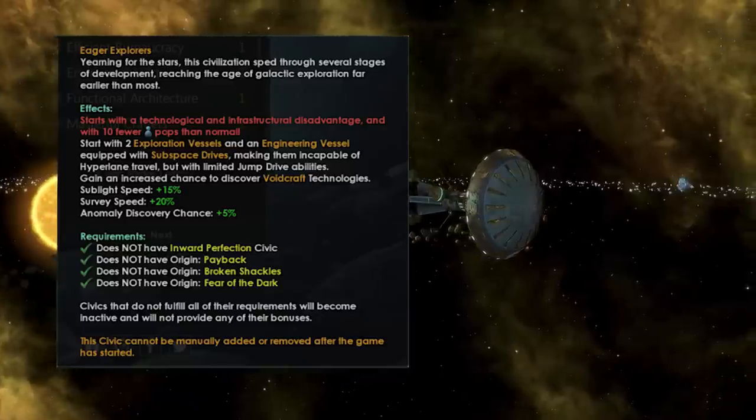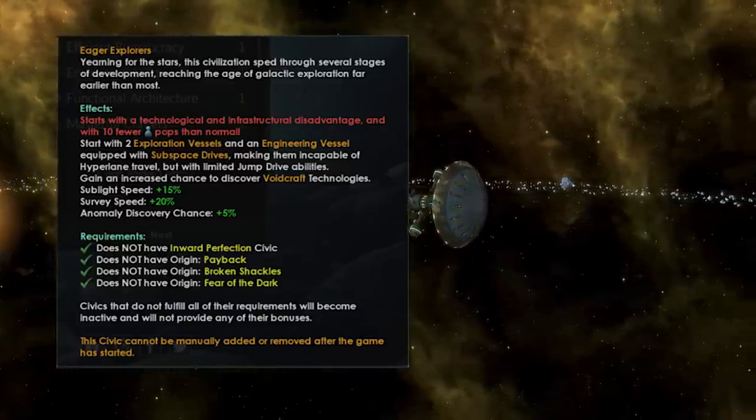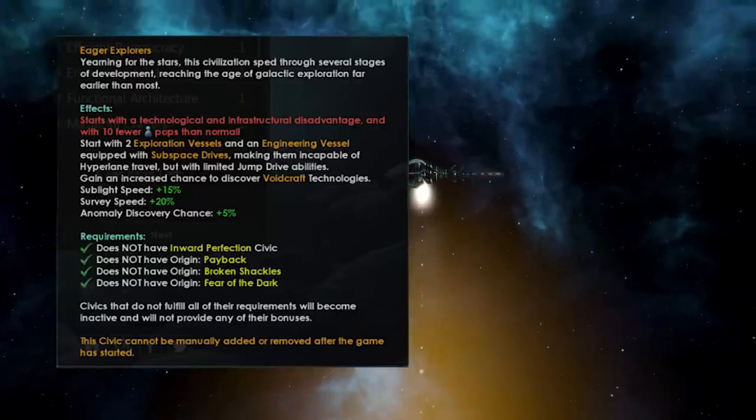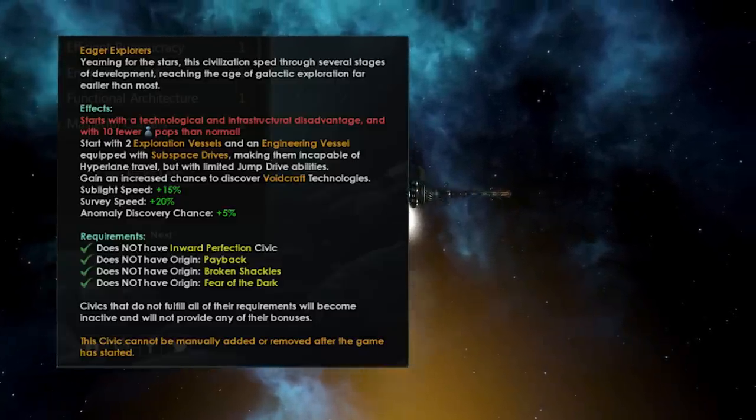Now, the regular Empire type variant gets bonuses to sublight speed, as well as a 20% survey speed bonus, whilst also being able to find anomalies 5% faster. It's nothing really to write home about, but it's all about exploration with these guys.